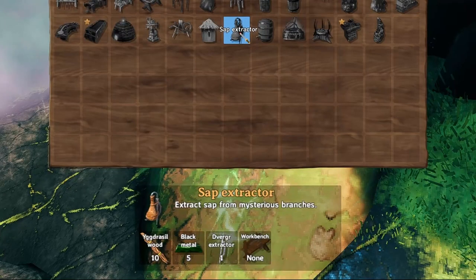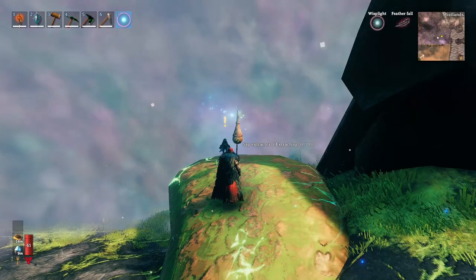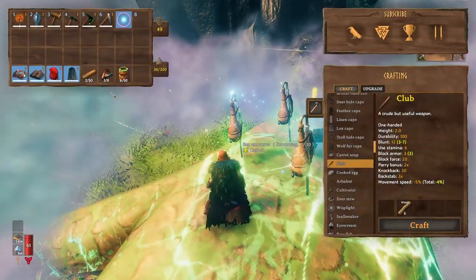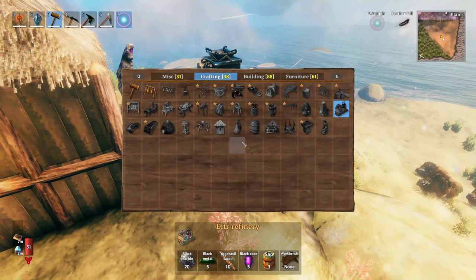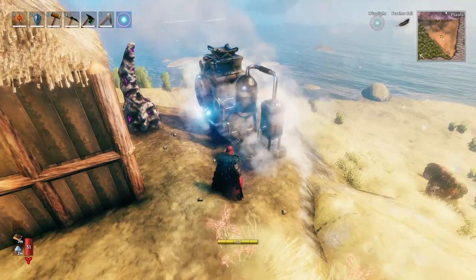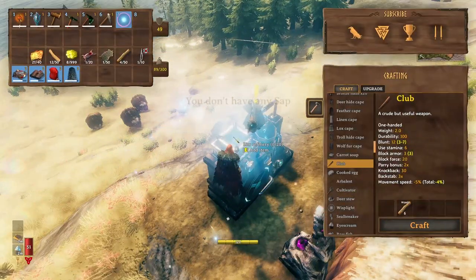Now that we have the Yggdrasil wood, the black metal, and the Dverg extractor, you can craft a sap extractor at the workbench, placed on top of ancient roots. I already have three placed and you can collect sap from them. Next, we need to craft the refinery, which requires 20 black marble, 5 black metal, 10 Yggdrasil wood, 5 black cores, and the sap as fuel.